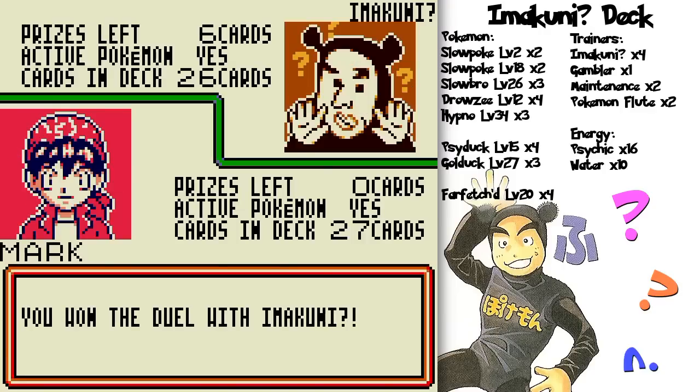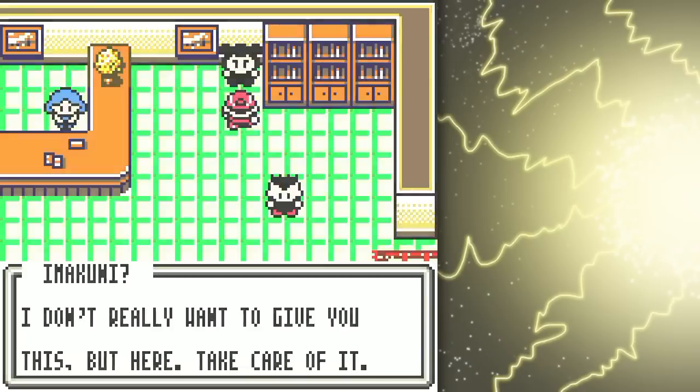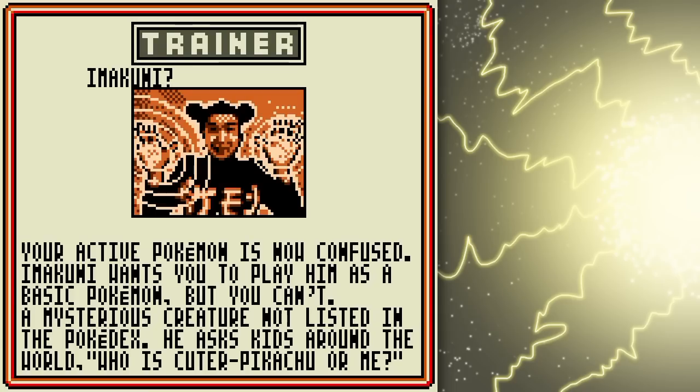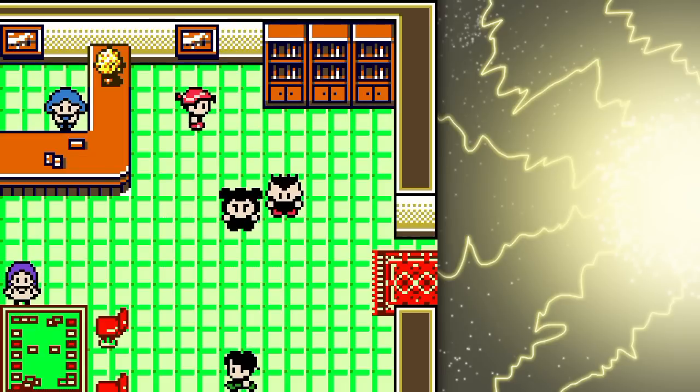Woo! That was embarrassing for him. He basically took himself down for the most part. 'You won three times against me — does that make you happy? I don't really want to give you this, but here, take care of it.' For beating him three times you get a signature card. And that is how you get Imakuni? — never released in America, but it's a legendary card!